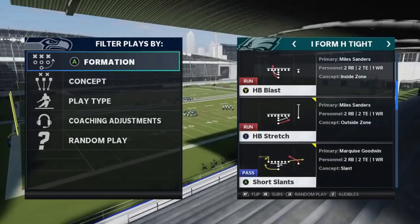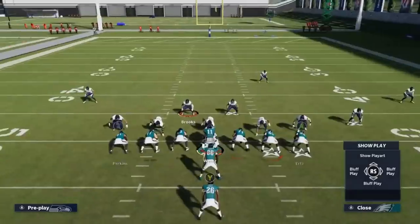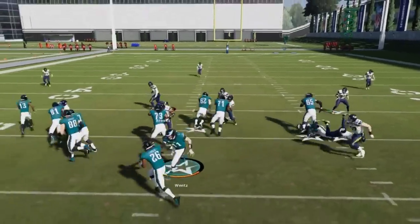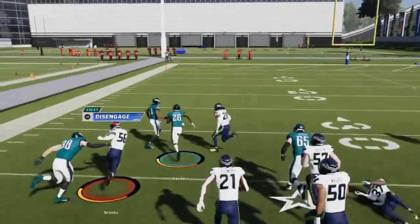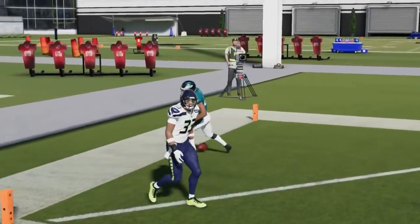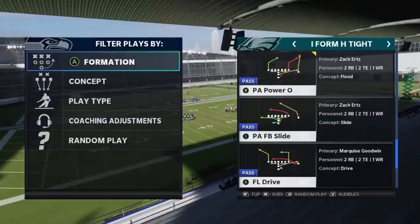Next up we got the Halfback Stretch. Stretch plays are best against off-coverage Cover 3s and Cover 4s. You have a box safety — typically running it away from the box safety is going to give you an advantage. I'll just motion this guy across and it's a really explosive run. Off coverage is going to be best — Cover 2 typically has a corner in the area taking away your outside lane.